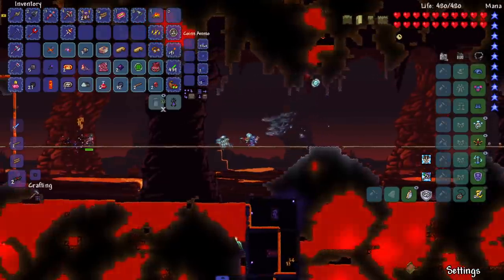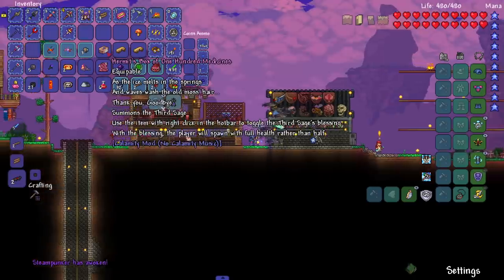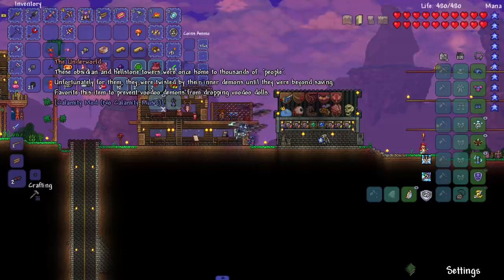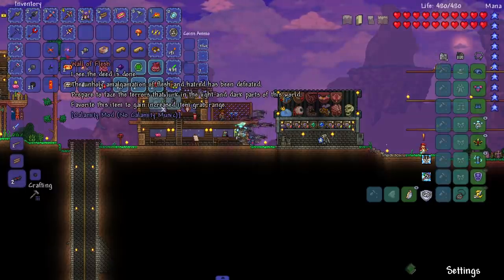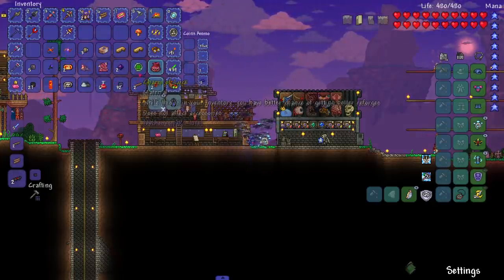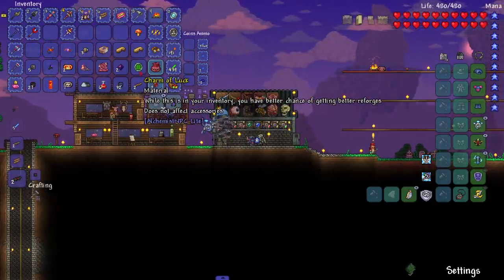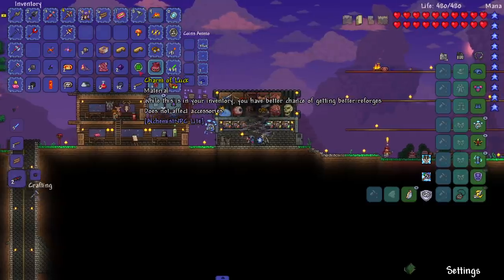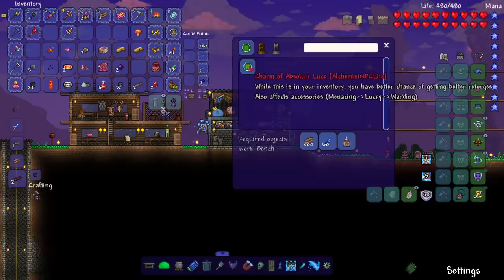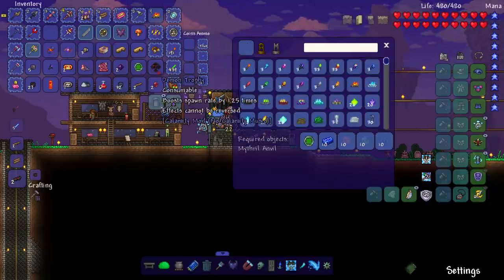Let's grab our loot and head up top. We got the Hermit Box, the Underworld item, and the Wall of Flesh mask. 'Favorite this item to prevent Voodoo Demons from dropping Voodoo Dolls' — and 'favorite this item to gain increased item grab range,' that's not bad. We also got the Charm of Luck — while this is in your inventory you have a better chance of getting better reforges. And if we upgrade it, it gets even crazier.